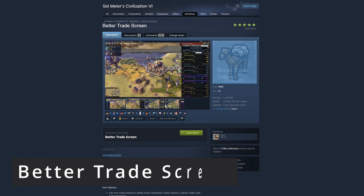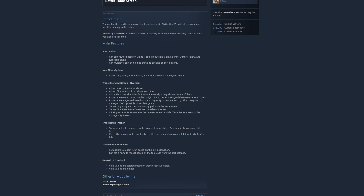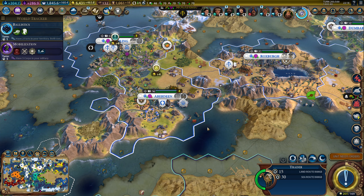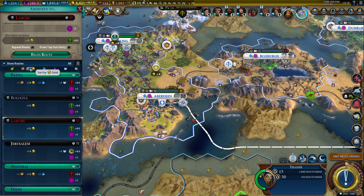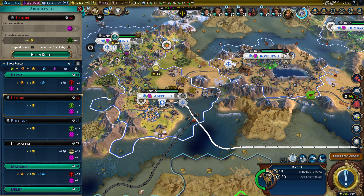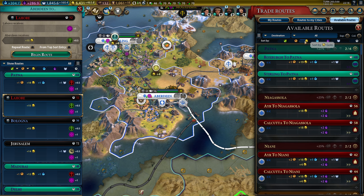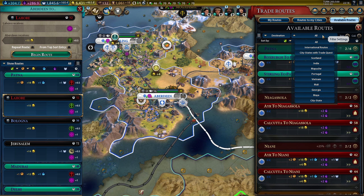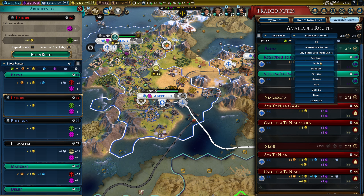Next up, we got another very useful mod: Better Trade Screen. In the base game, trade management leaves quite a lot to be desired. With this mod, you can not only sort trade routes based on yields, but you can also multi-sort by holding shift and clicking sort buttons. It overhauls the trade overview screen, adds sort and filter options, and correctly shows all available trade routes — which was not the case previously. Routes are also coloured based on their origin city.